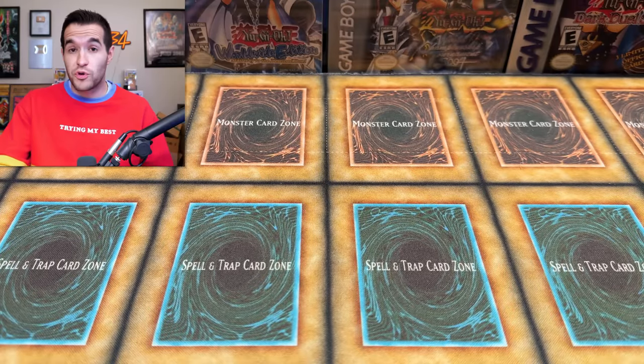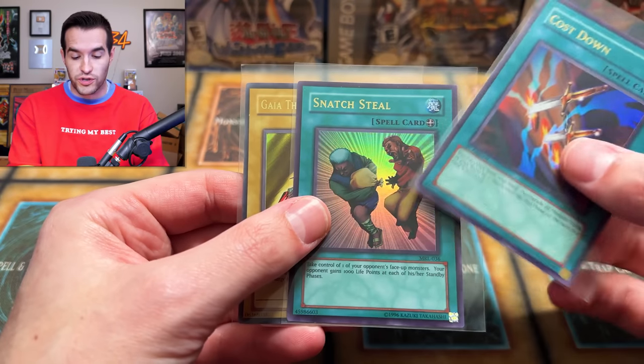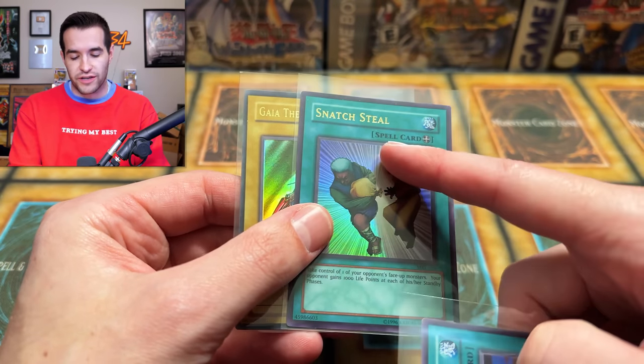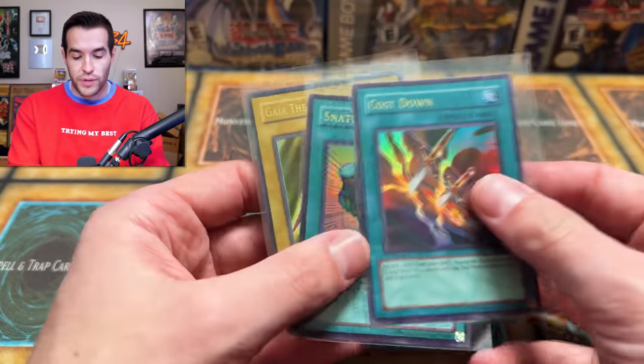I'm going to go ahead and move that out of the way while we do the giveaway. I'll be giving away this first edition Cost Down for Dark Crisis, Snatch Steal original print — well, not original original, it's like a 2003 print — it's a spell card. And then Gaia the Fierce Knight original LOB. All you have to do is like the video, be subscribed, turn on notifications, and let me know down below what's your favorite card in this PSA return.